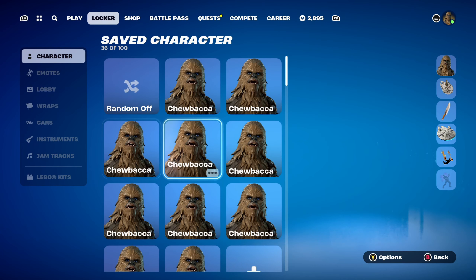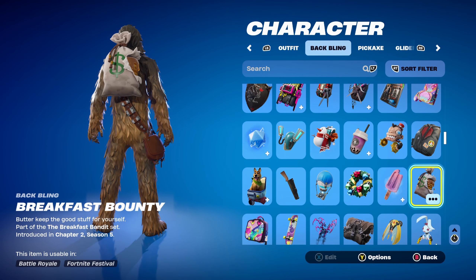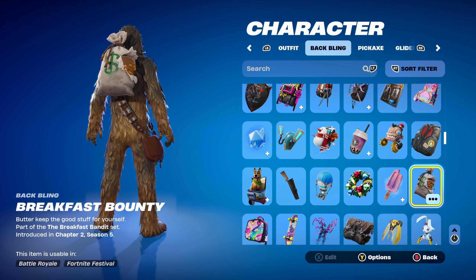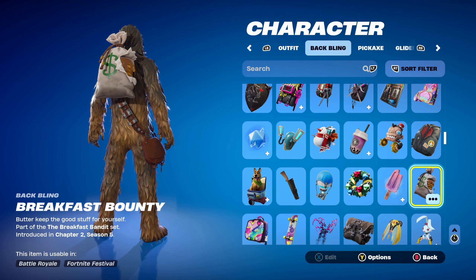Combo number 5 uses the Breakfast Bounty Back Bling, part of the Breakfast Bandit set, introduced in Chapter 2 Season 5's Battle Pass. This is Mancake's back bling, used for the brown design. It's a pretty cool back bling and goes nicely with the color scheme of the Chewbacca skin.